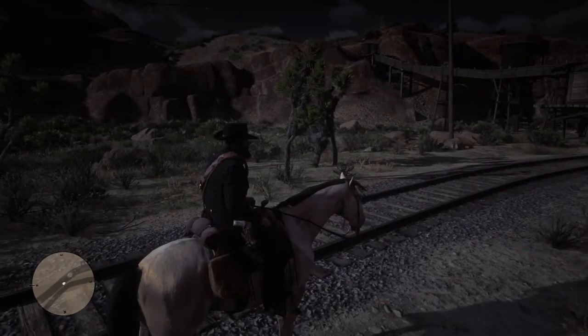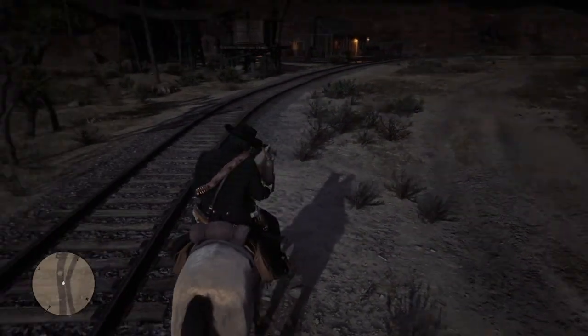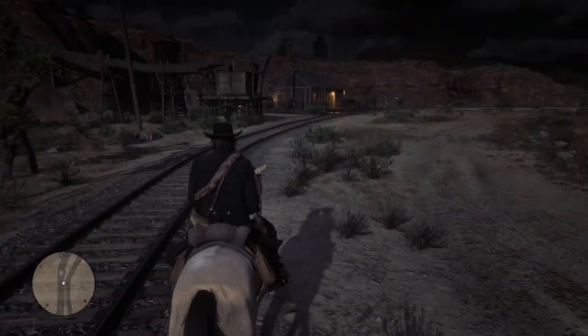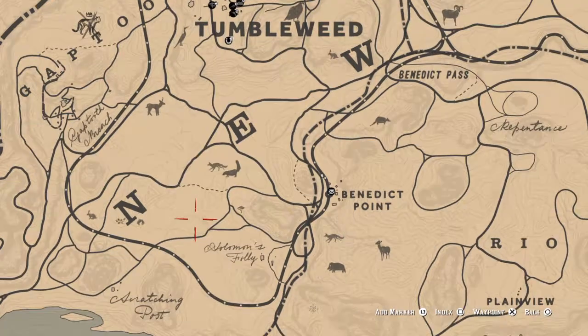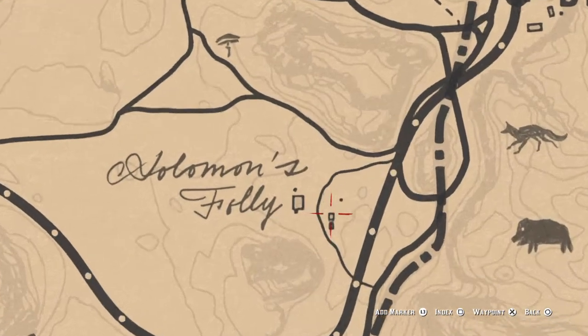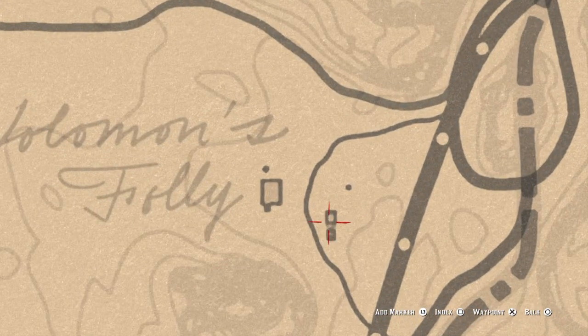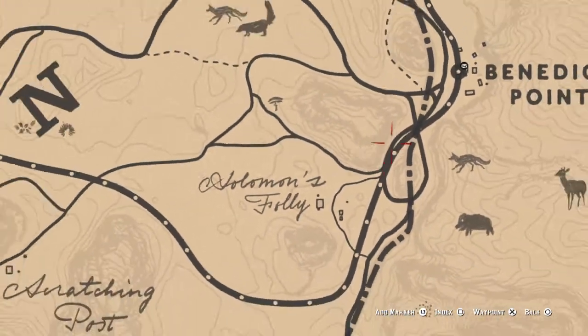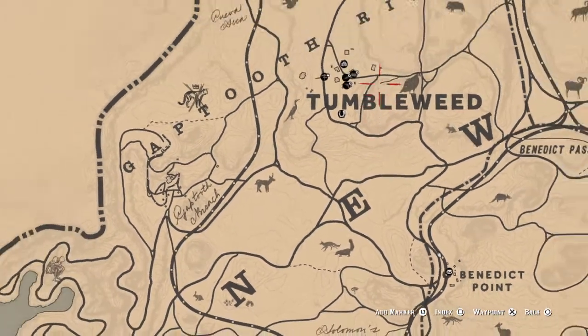Hey guys, this is Big Head Junior again. Today's Red Dead Redemption 2 video is about how to make unlimited money in the game. I'm right here at Benedict's Point, and where you want to go is down here at Solomon's Folly. That's where the valuables are located, and there's another little goody I'll show you just tucked away in this root cellar.